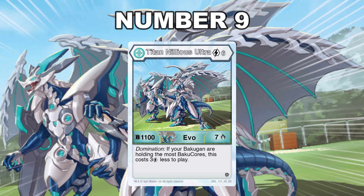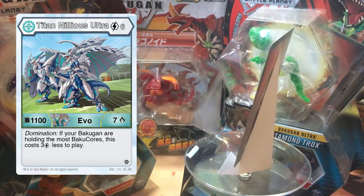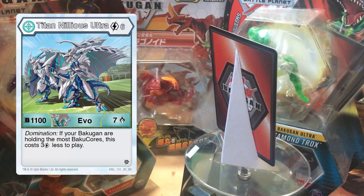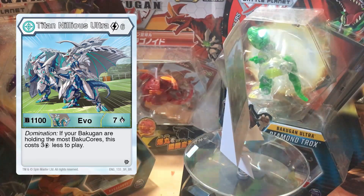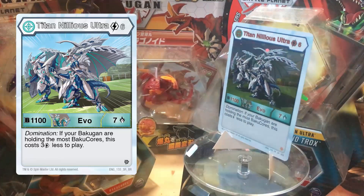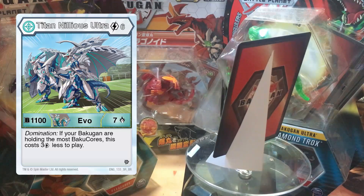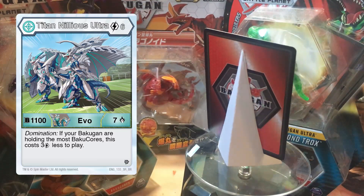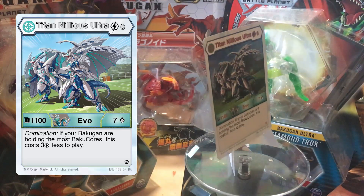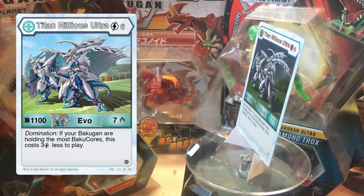Number 9: Haos Titan Nilius Ultra. Haos Titan Nilius Ultra is a 6 cost 1107, but on Domination it costs 3 less to play. This card can potentially be brought out turn 3 or as an easy play later on, provided you meet Domination requirements. The Battle Planet Nilius Ultra toy is already very good because of its ability to double core, and having this card really helps get you out an 1100 beater faster. This is a very good card for its time and quite the beast for early game. Also, when it was released it had a misprint where it didn't state how much less energy it cost to play.